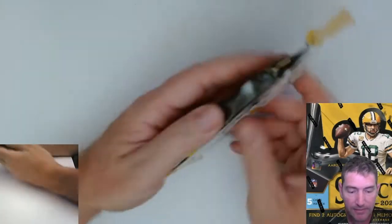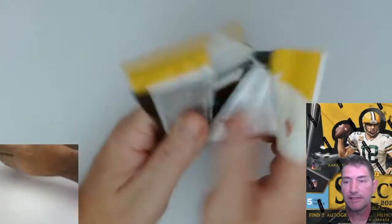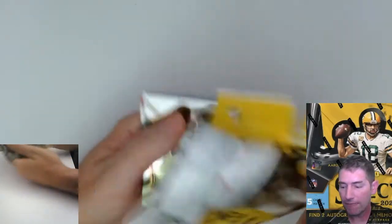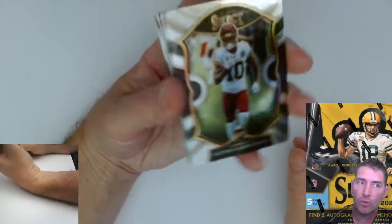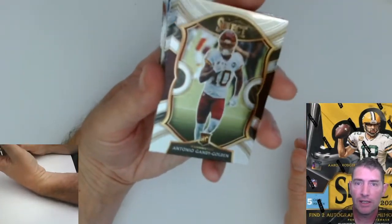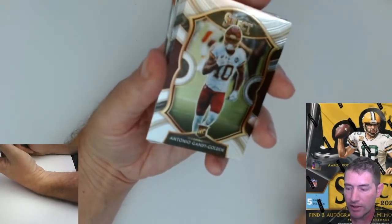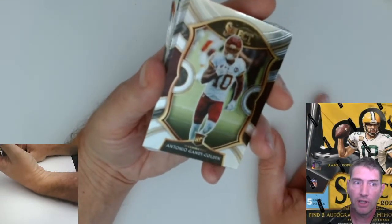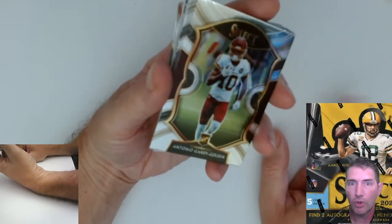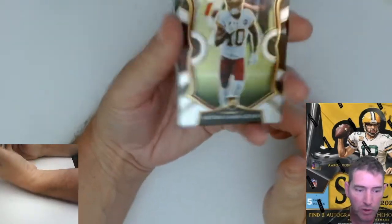Alright, let's get cracking. This is 2020 football. There are four base levels: Concourse is 1 through 100, Premier is 101 to 200, Base Club is 200 to 300, and Field Level is 301 to 400. We'll look at the numbers on the back to see which level each card falls under.